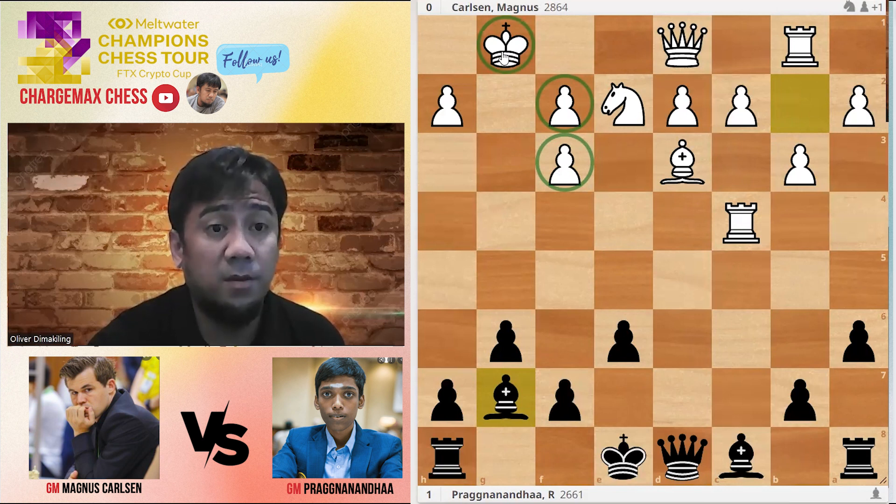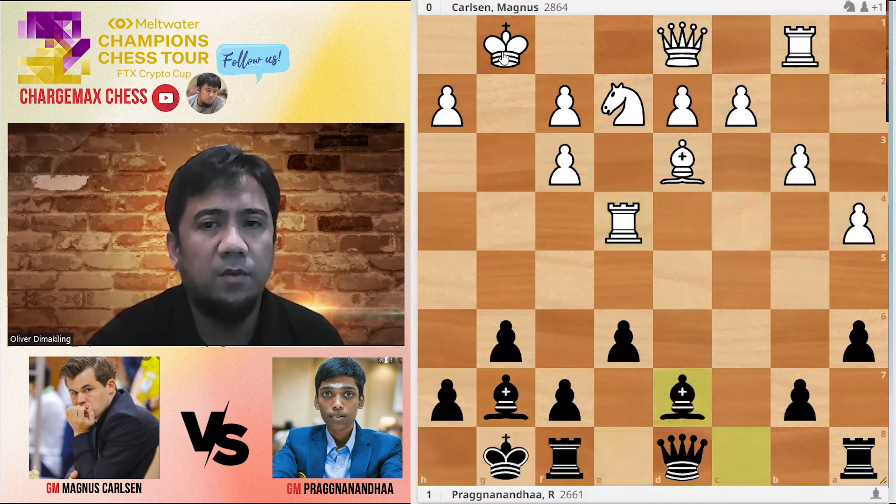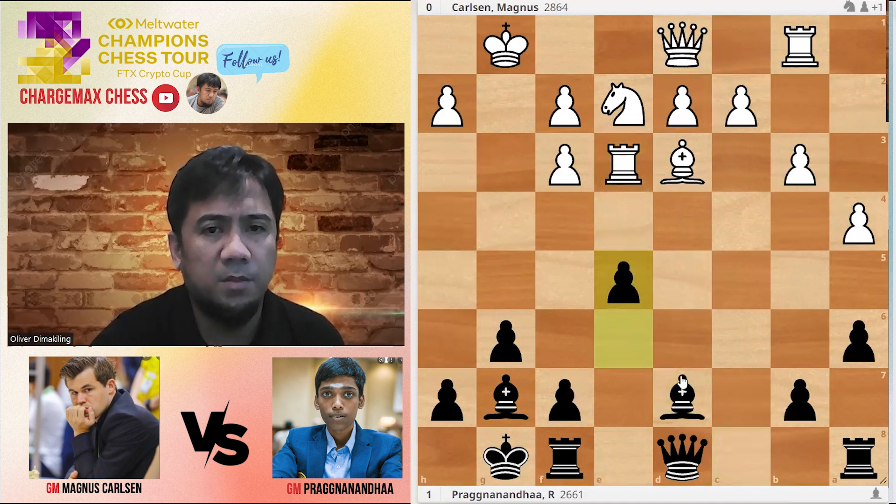It's Pragnan's turn to execute the winning plan. A4, castles. Going to E4, Bishop-7. E5, opening his bishop.